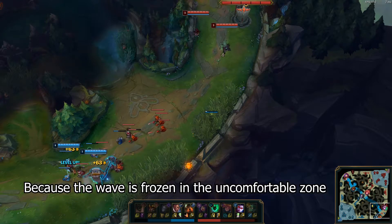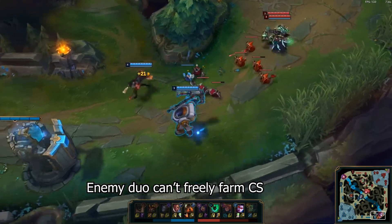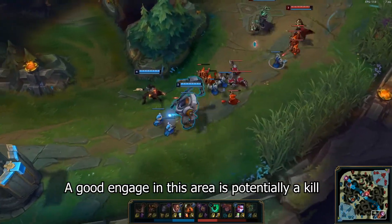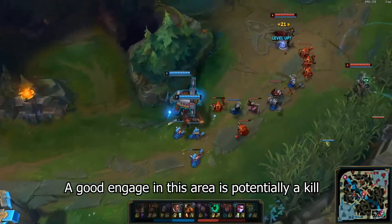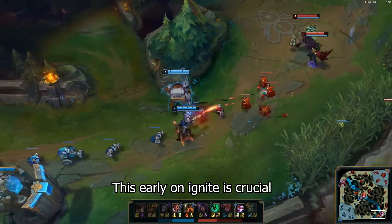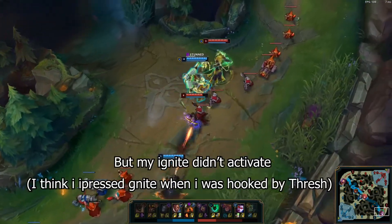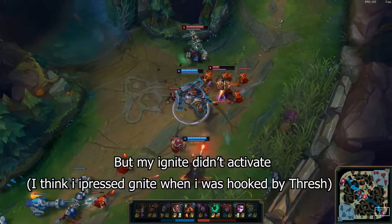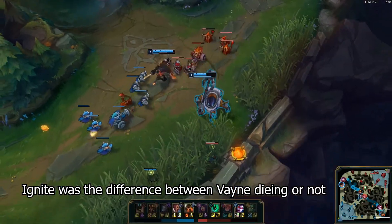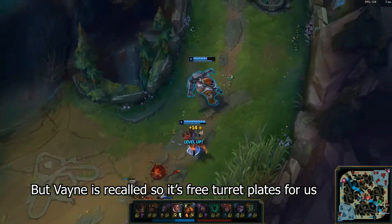Because the wave is frozen in such a dangerous area, enemy bot can freely farm CS. Does this mean you just sit back as support? No. A good engage in this area is potentially a kill, so you must look for it. This early on, Ignite is crucial, so I was just waiting for the cooldown. I engaged well but unfortunately my Ignite didn't activate. Ignite was the only difference between Vayne dying and surviving. But good news is Vayne is forced to recall, so it's free turret plates for us.